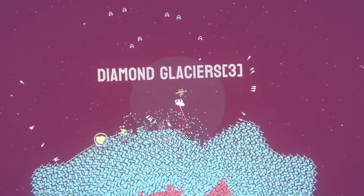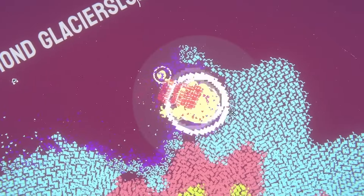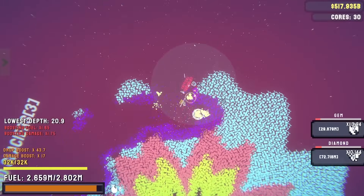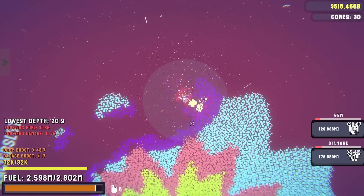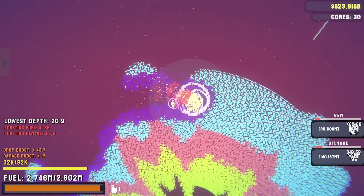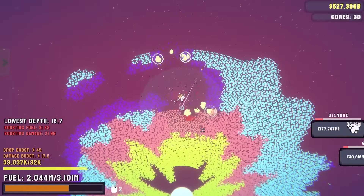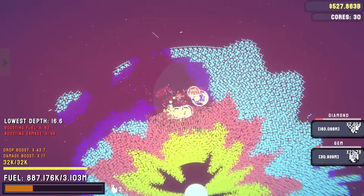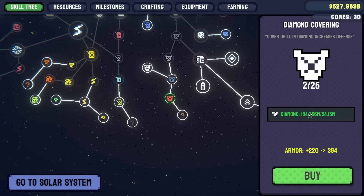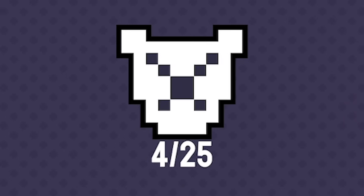Diamond covering for the diamond armor — then we're pretty maxed out again. Back to the solar system to keep ripping through diamonds. This planet is now one prestige higher and it's tough — I'm not getting anywhere. The good news is our fuel bar in the orange on the bottom left isn't taking a hit in the blue layer, so we're getting loads of diamonds. Down in the pink layer though — we died. But we now have 184 million diamonds.